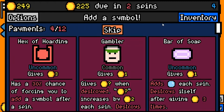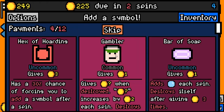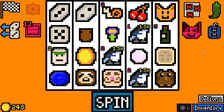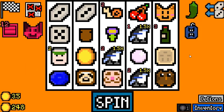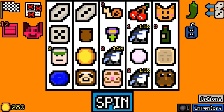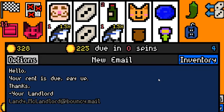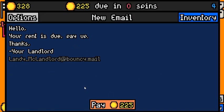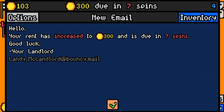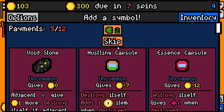Gambler is going to give us 3 once, which is great — better than skipping. Our magpies are now fully in operation. We're making 300 this cycle, which is good. This one gives us 14 — that's a lot of money for one symbol. So we had a plan, and the things that we tried to do all seem to be working out.